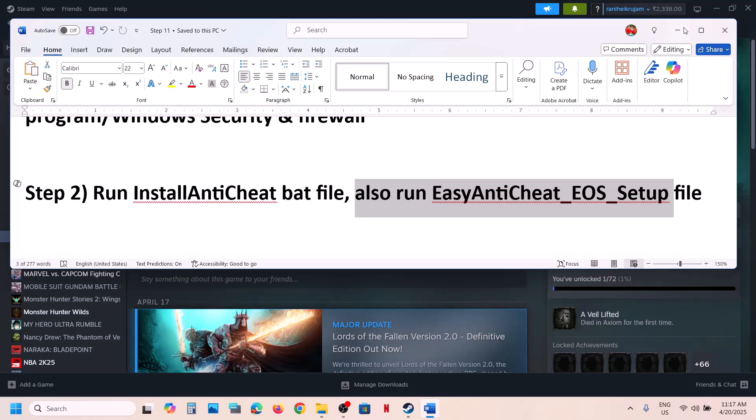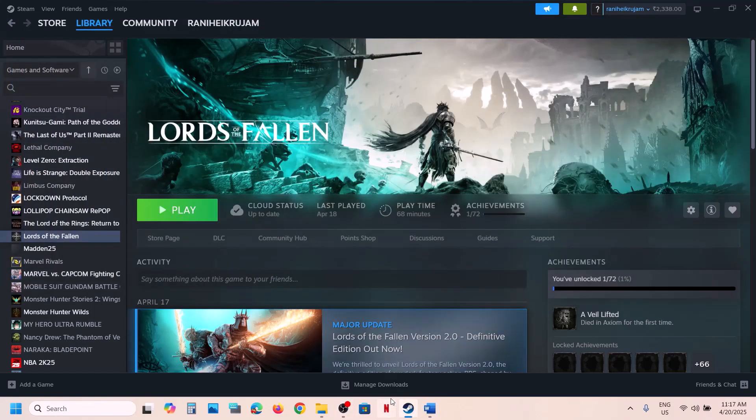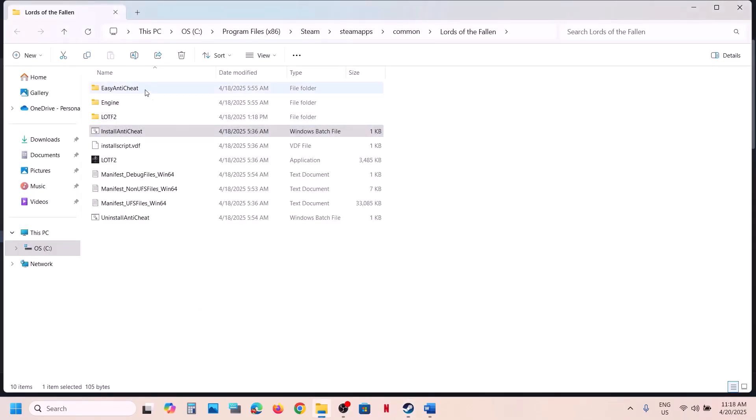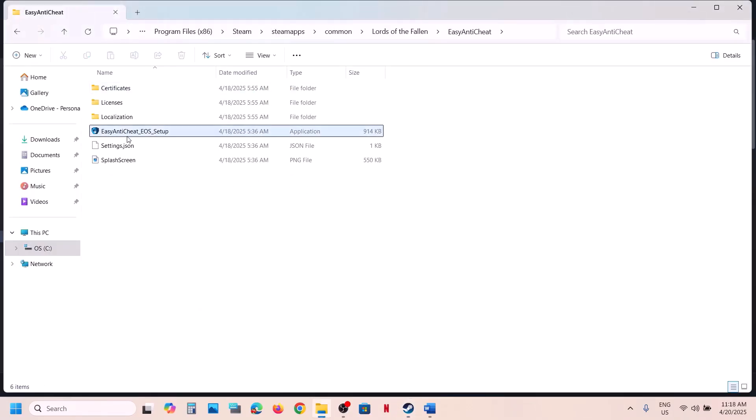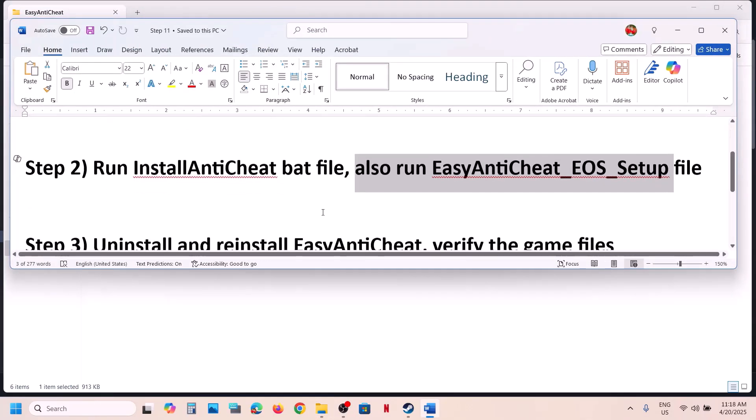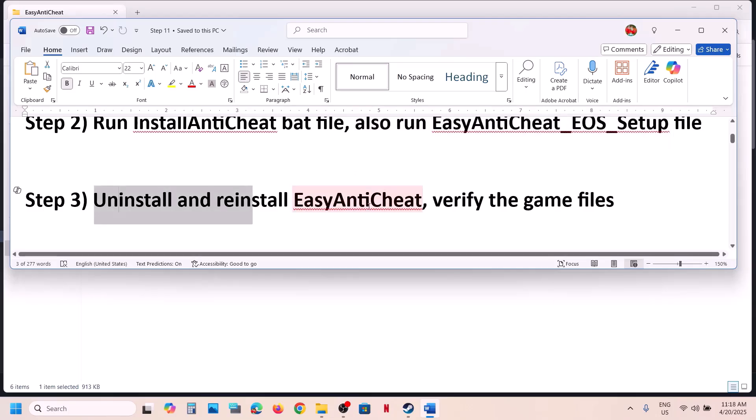Also run the Easy Anti-Cheat file. Right-click on the game, select Manage, Browse Local Files, open the Easy Anti-Cheat folder, right-click the EXE and select Run as Administrator. Click Yes to allow, then check. If still not working, the next step is to uninstall and reinstall Easy Anti-Cheat.